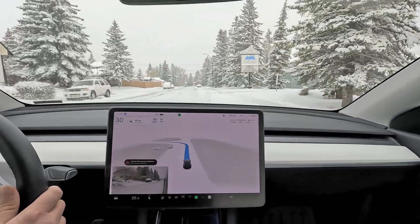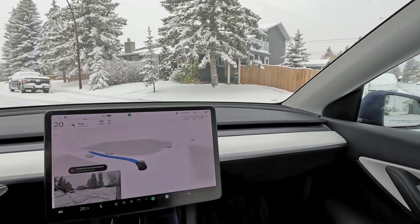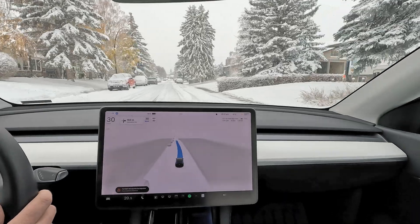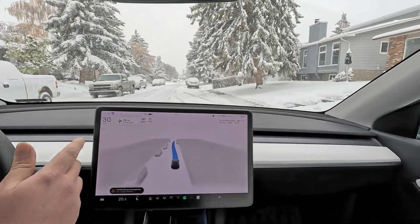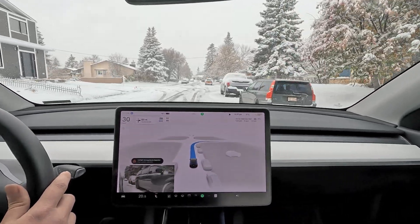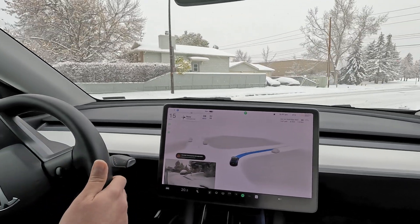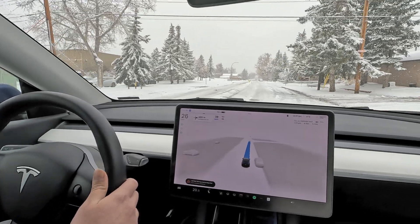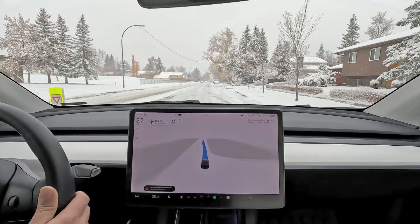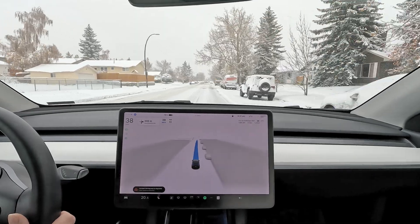The slow takeoffs with version 11 at intersections are actually good for snow conditions — when you take off at an intersection you really need to be slow. That left turn was done really well. We've got a fully snow-covered area — we experienced this issue last year where the car tends to go behind parked cars and drive onto snow banks. That seems to still be there, partially because the snow covers all the lane markings and you don't really see them. Let's see how it handles this — not too bad, very happy.